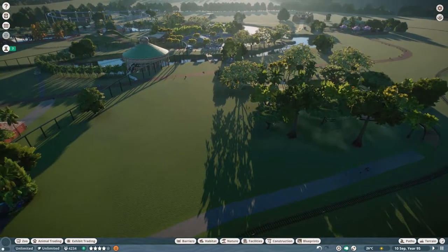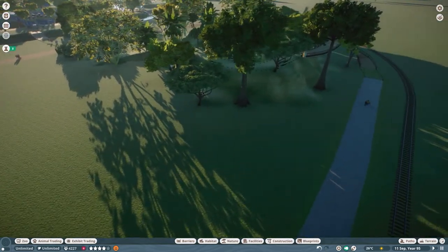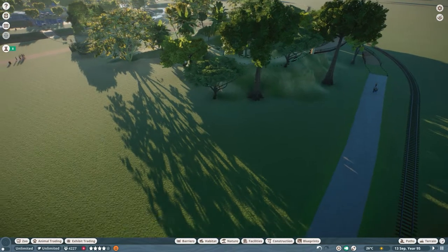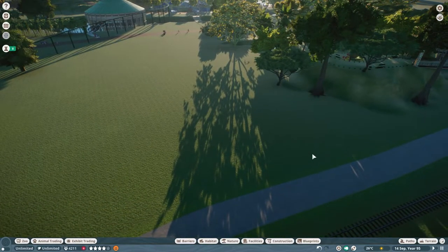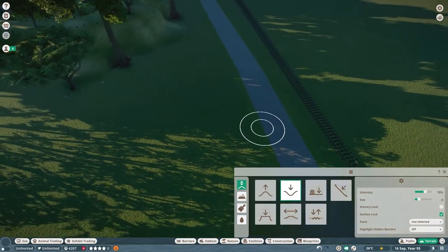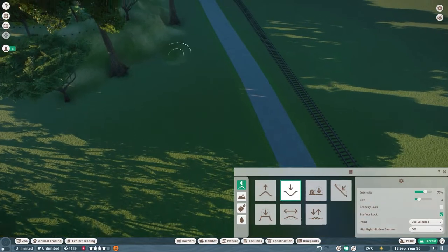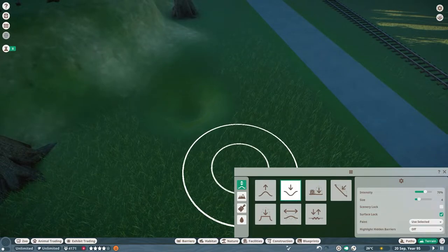All right, let's get started with the habitat. I know I want to put some food stuff over here for them at a later date, so I'm going to move this direction. I think I want to put in a little bit of a water barrier here, so I'm going to just push this down. I want them to be able to get in from the other side.